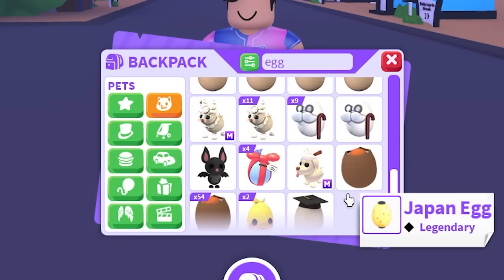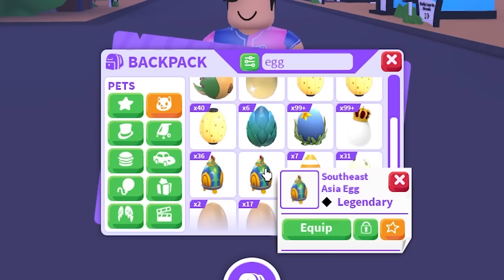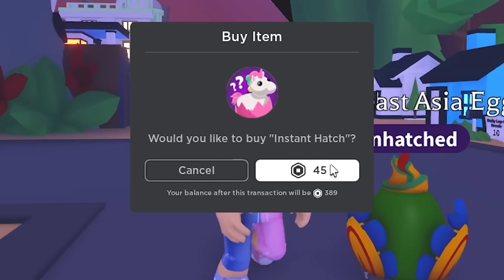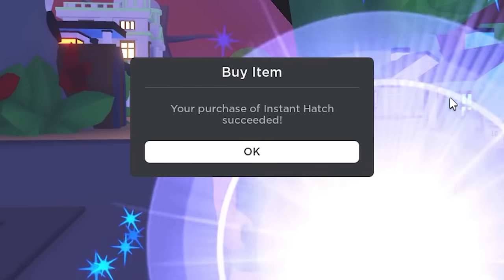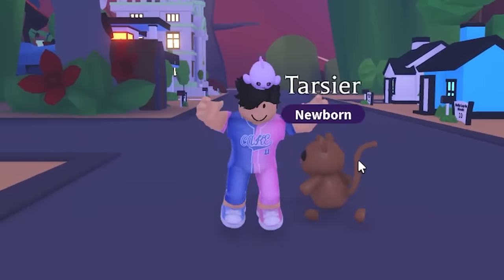We're gonna accept all trades until we get red, and like last time we used an egg. Let's choose a random egg - I feel like the Southeast Asia egg has a little bit of red on top and might be the only egg with a chance at a legendary. Let's open it up - come on, something good. Legendary pet! What is that? A tarsier - okay, I think that's a rare pet, so we should be able to work with that.